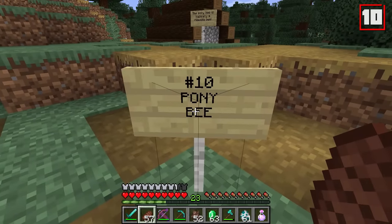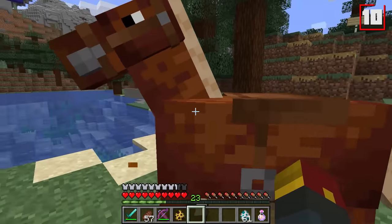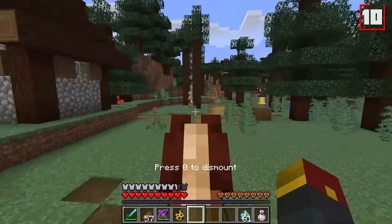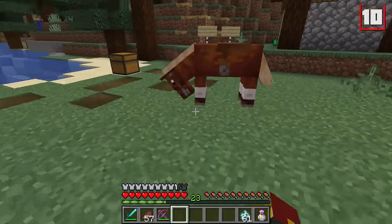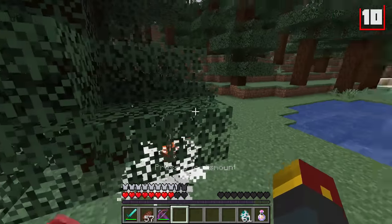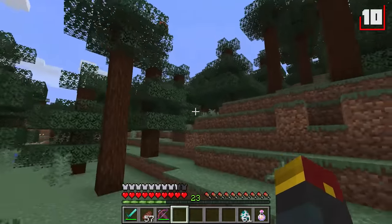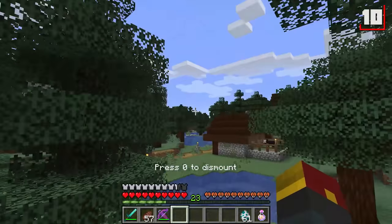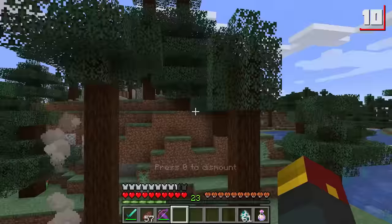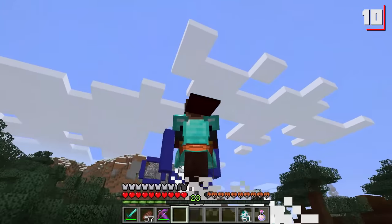Our 10th bee is the pony bee. To get the pony bee, we'll need to feed 64 honeycombs to our horse friend, and then we're going to have to find a bee and run right into him. We've got a spawn egg to take care of that. That bee literally has a saddle on it — I gotta catch it. And just like that, we are riding along on our pony bee. Wherever we look, we can actually fly using this bee.